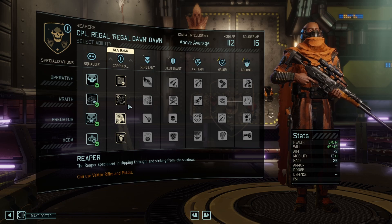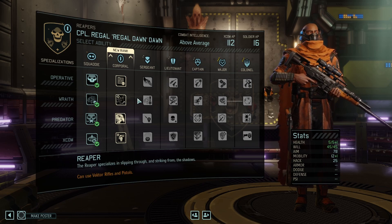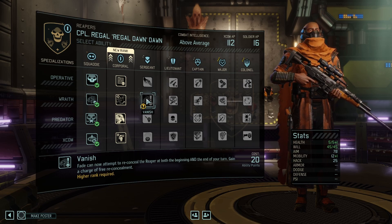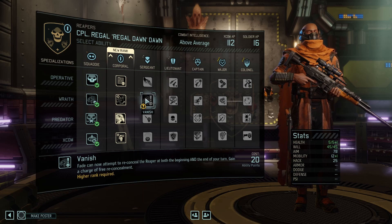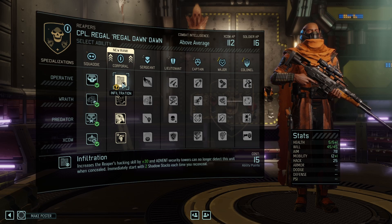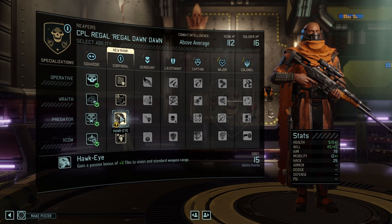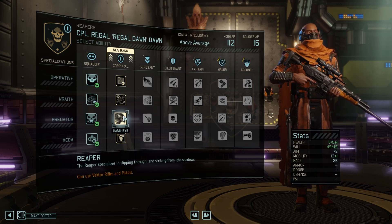Coming over to promotions — on Corporal and Sergeant I always go Phase into Vanish. You take a flank shot from stealth, hit the guy, use your reposition to break Line of Sight, and then Vanish makes Fade check whether you're going to Reconceal at the beginning and end of your turn. You break Line of Sight and Reconceal instantly guaranteed with Vanish — very neat. Death from Above is just transparently super strong, and that's the main argument against doing this. However, Infiltration sort of sucks — it's not that helpful. Hawkeye Death from Above is tempting, but typically I'm scouting so I'm not in a position to benefit. Phase and Vanish is just how I play my Reapers.